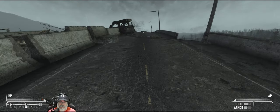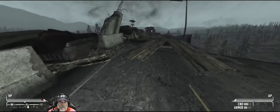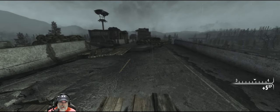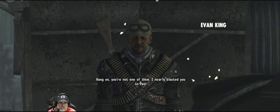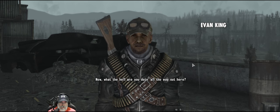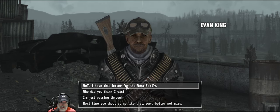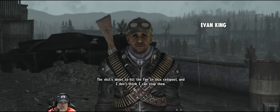'Oh, what the frick! Hang on - you're not one of them! I nearly blasted you in two!' Yeah, no shit. 'Get over here before they spot you!' We're coming. Who's 'they'? 'Now what the hell are you doing all the way out here?' Well, I have this letter for the West family. 'That's great, but I've got bigger problems than being the town post office right now. The shit's about to hit the fan in this cesspool and I don't think I can stop them.' Who's 'them'?